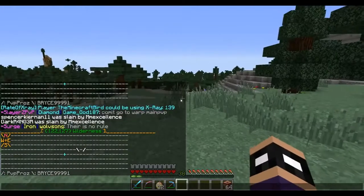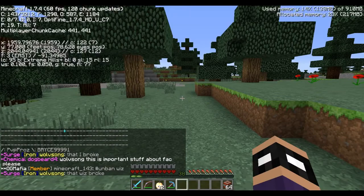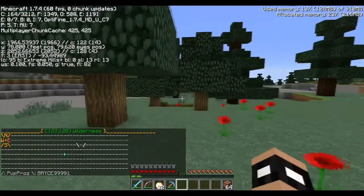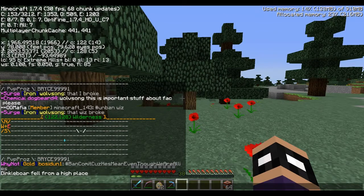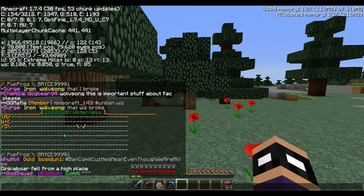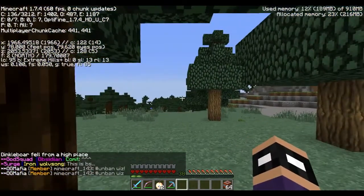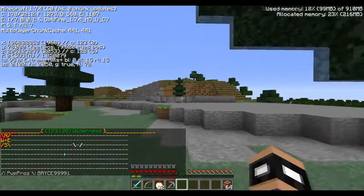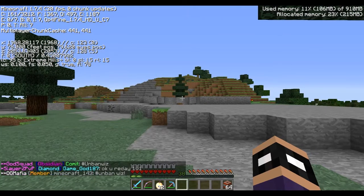If you click F3, you can figure out which way you are facing. Look at where it says X, Y, Z and F — on the F line you can see the direction you're facing. If I change directions, I can face north, then turn left for west, and keep turning for south. Those same directions correspond with the compass on the mini-map showing north, east, south, and west.